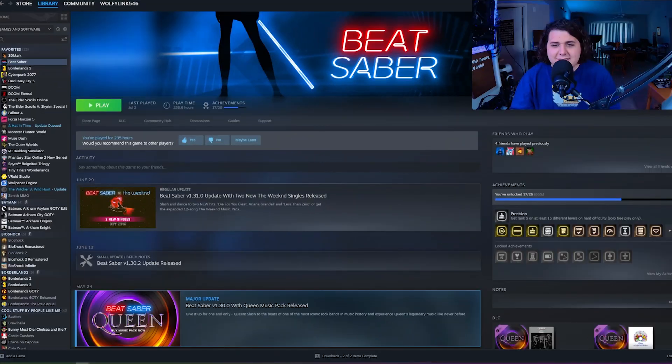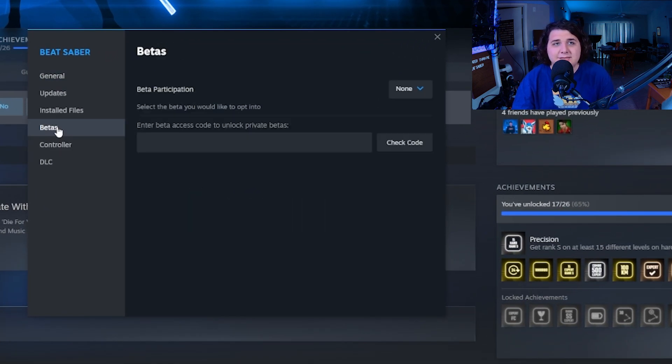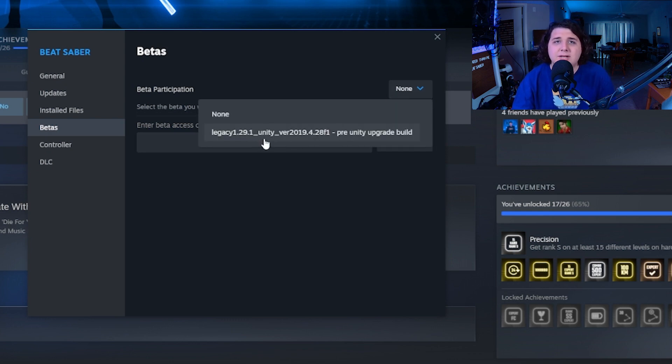Fortunately, though, Beat Games did think of that, and they released a beta path on Steam that's going to make our lives so much easier. Let me show you how to actually use it and get your mods installed. To set this up, it's actually really straightforward. All we have to do is locate our game in Steam — we've got Beat Saber — go to Properties, and then go to Betas.